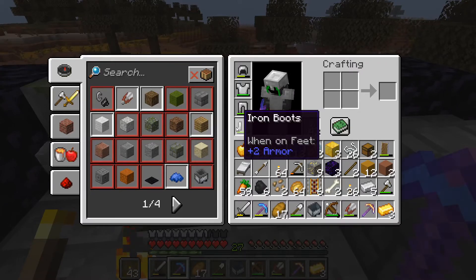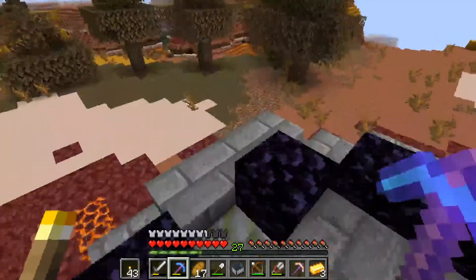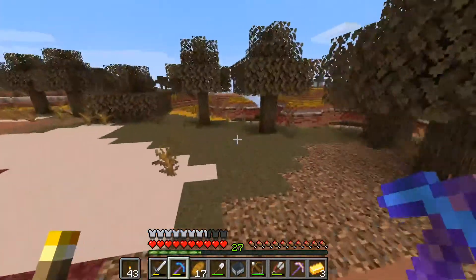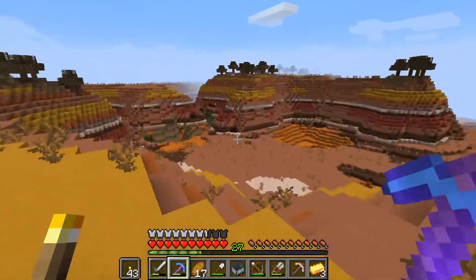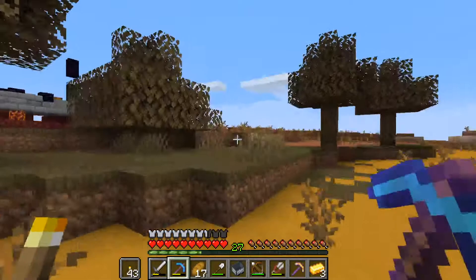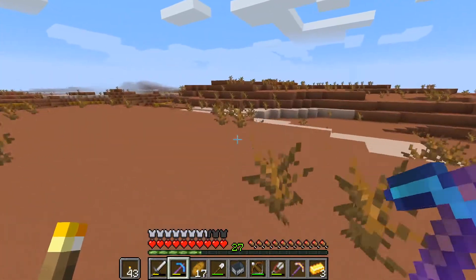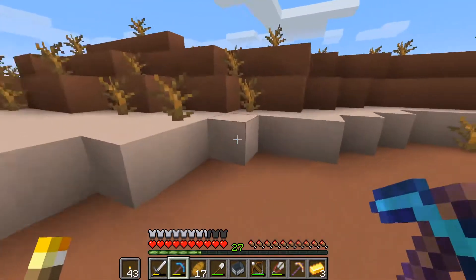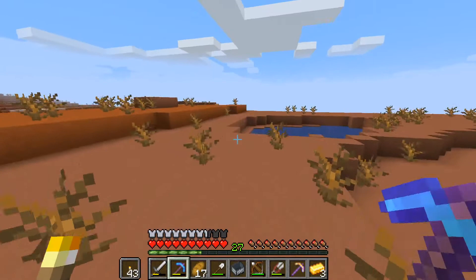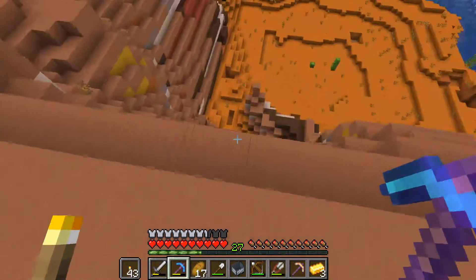We've also got gold boots with Protection II, but they have horrible durability since they're gold. Last episode I found a ravine while I was exploring this area - I saw that weird pillar thing and spotted a huge ravine. That's where I'm going to try and find some gold.